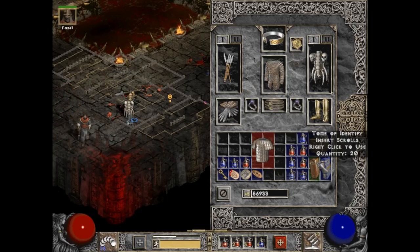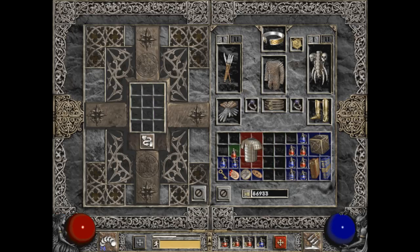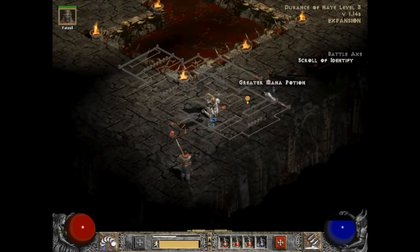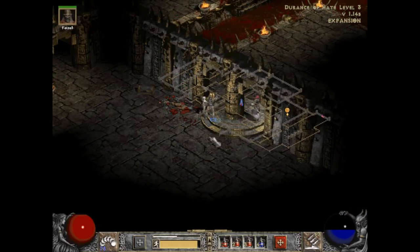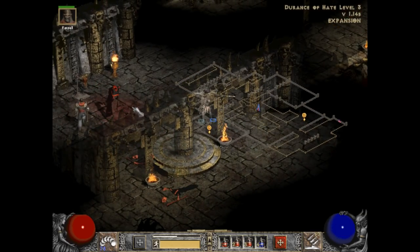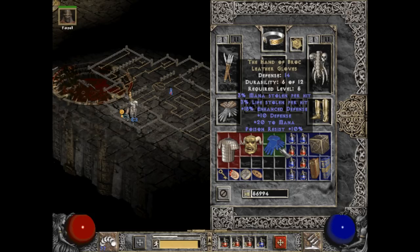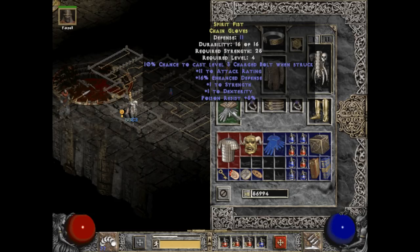Lack of resistance is definitely showing here. Plus 7 to life — that'll sell for a little bit. We die while I'm in my inventory — welp. Stop that, you're bad, no one loves you. There is one of you on each side. It's dead — and killing him two times. Armor stand — oh my, what do we have here? The Hand of Brock! Time out, Mephisto.